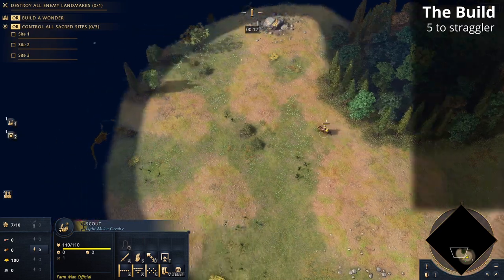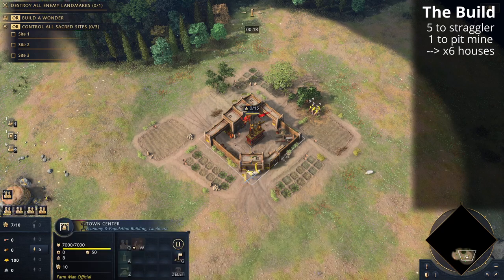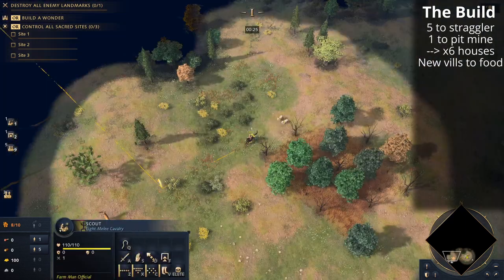We're going to take five of the starting six villagers to the straggler tree, and the remaining villager from the starting six will go to build the pit mine and the houses to go around it. New villagers from the town center will go to sheep underneath the town center for food.